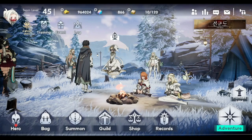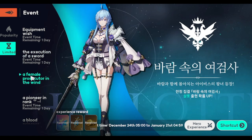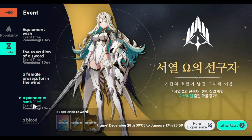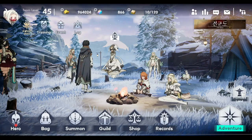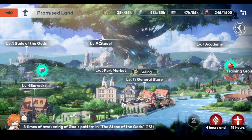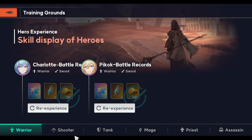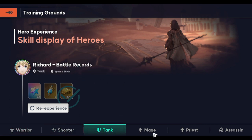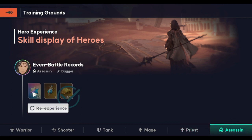During the hero experience event, for each banner there's a hero experience that gives you 20 gems each. Also go to the Promised Land and then to the training grounds — all the banners are listed there. Finish everything and clear it out so you can farm your gems. I think I finished all except one.